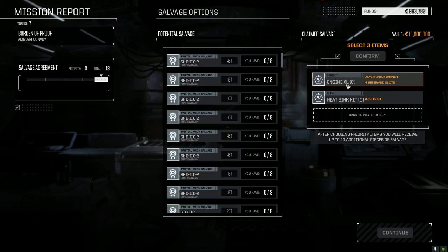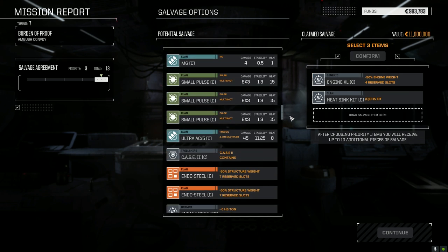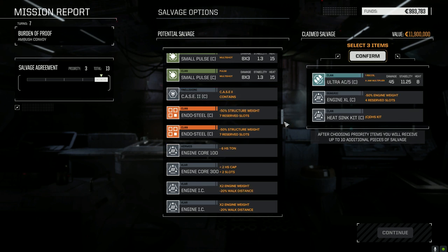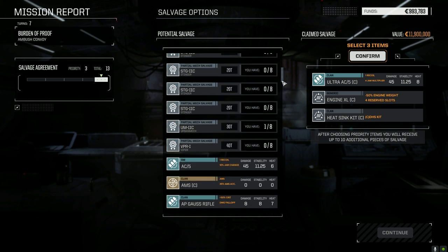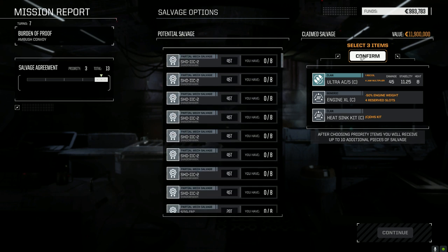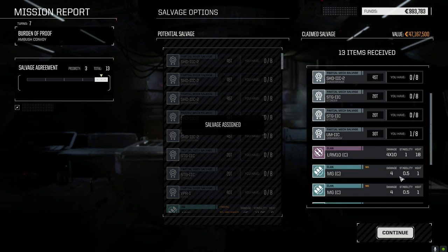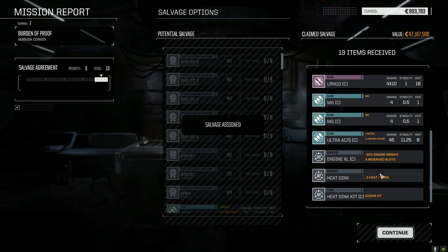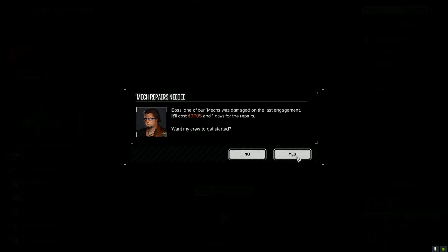The Ultra-5 — I think the one we have on the Cataphract is an Inner Sphere version. That would help us out a bit. Okay, let's confirm this. Three Shadowhawk, two Sea Parts, two Stinger, one Urban Mech part, LRM-10 — nice. And that's it. No payment out for repairs.